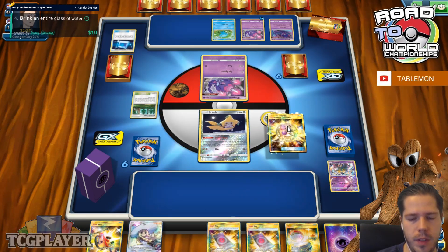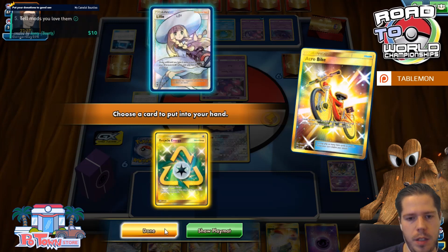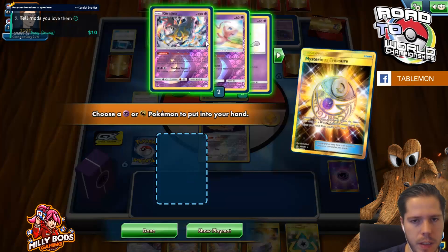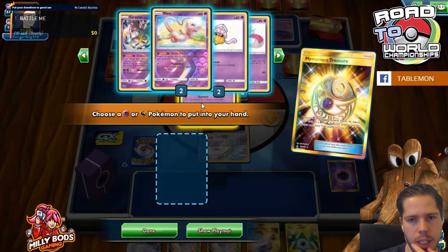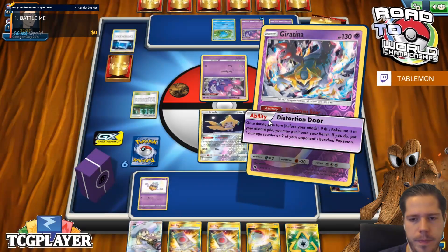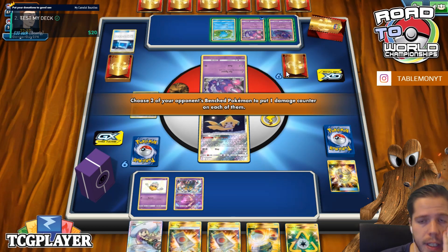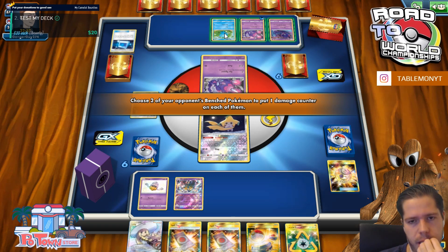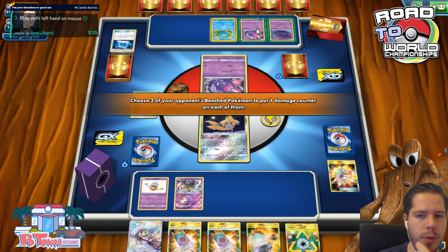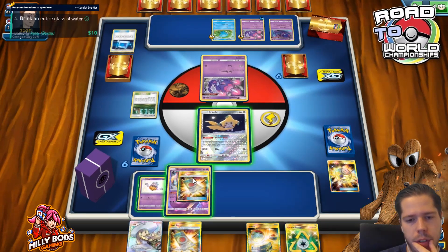I'm gonna Acrobike before I Treasure. I'll keep the Recycle Energy — that's really nice. That Espeon Deoxys actually means trouble for us. I don't expect my opponent to be able to pull off the six-energy attack, though he might. So who gets the damage? That's the important question. I feel like if I manage to stream Spell Tags, there might be merit to just getting rid of the Quagsire. I'll put the damage here — it doesn't really matter which one he evolves.